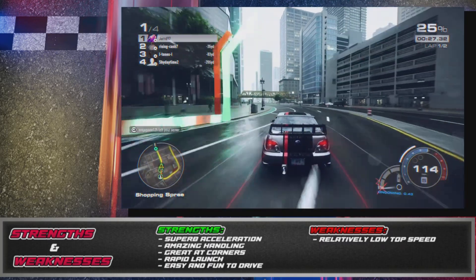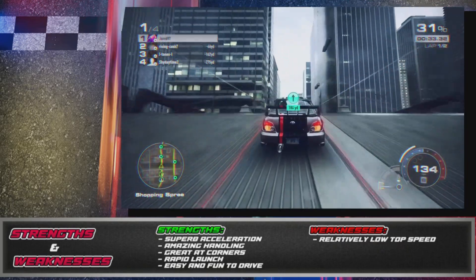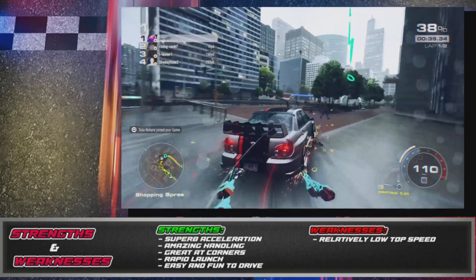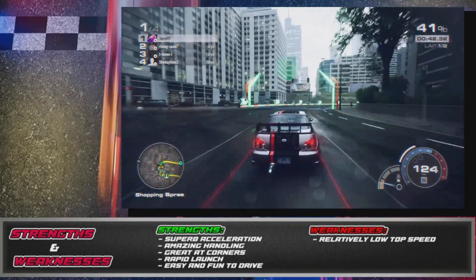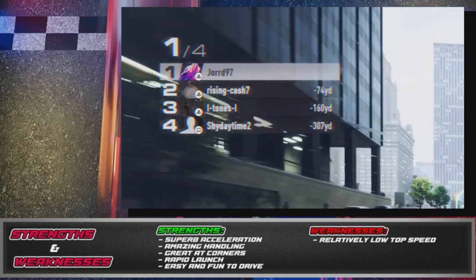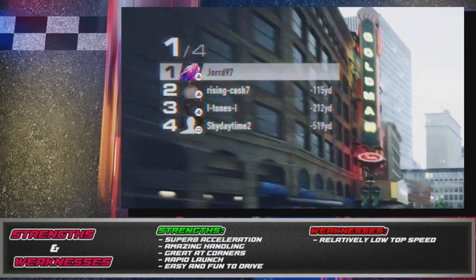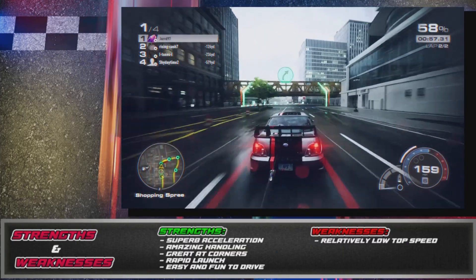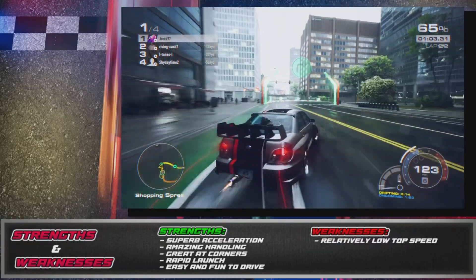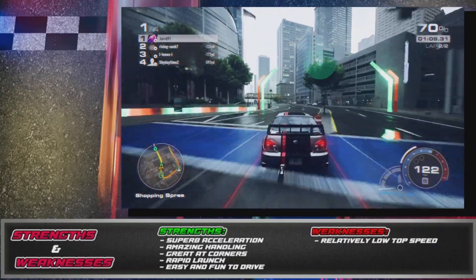One of the most surprising things I've found about this car is how quickly it gaps its opponents. In this race in the background, the guy in second place was quite close to me for the majority of the lap, but after this corner coming up I just gapped him — kept on gaining and gaining. I was honestly so surprised. There's no way these guys are in Ferraris and Lamborghinis and I'm just gapping them so easily. By the end of the race I beat second place by about 7 seconds and last place ended up leaving. What does that say about this car? It's crazy.